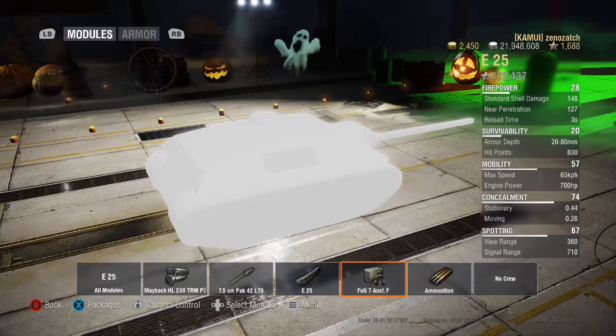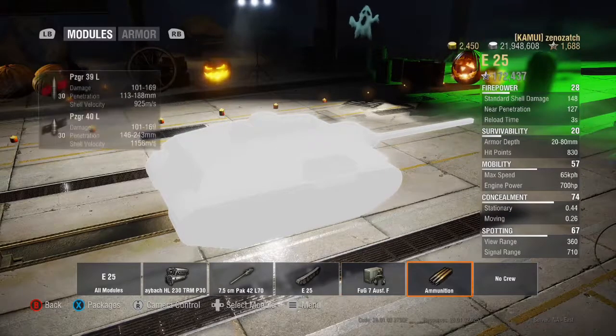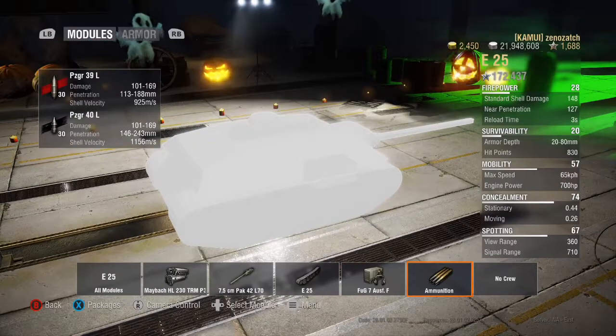The FuG 7 SF radio has a signal range of 710 meters, affected by brothers in arms, chocolate, and vents. Shell velocity on the standard AP round is 925 meters per second and 1156 meters per second on APCR, which helps when engaging fast-moving light tanks at distance. However, APCR is better suited for engaging heavily armored tanks at long range — the recommended engagement position.